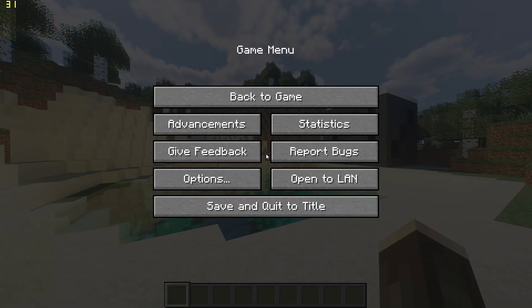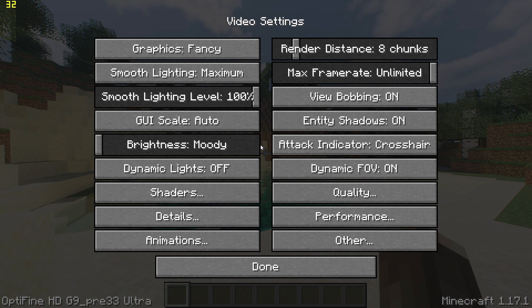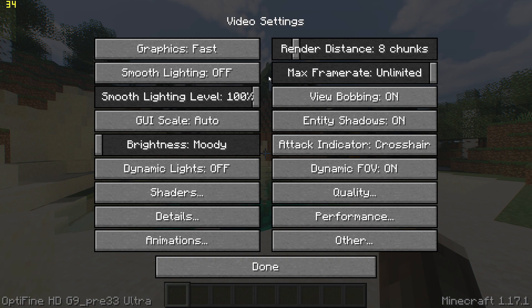Next, pause the game, go to options, video settings and start by changing graphics to fast, smooth lighting off. Make sure the FPS is set to unlimited and set render distance to 5.